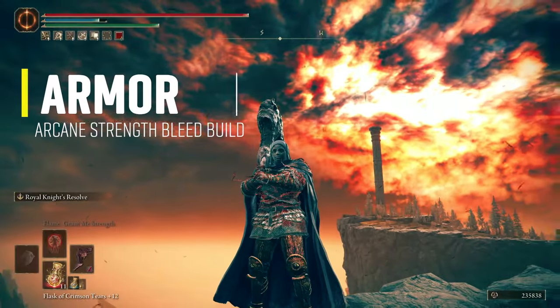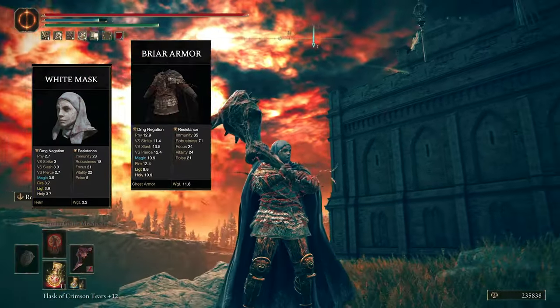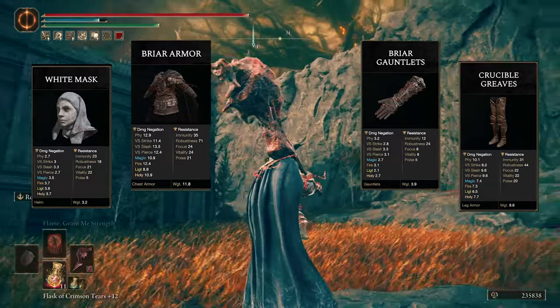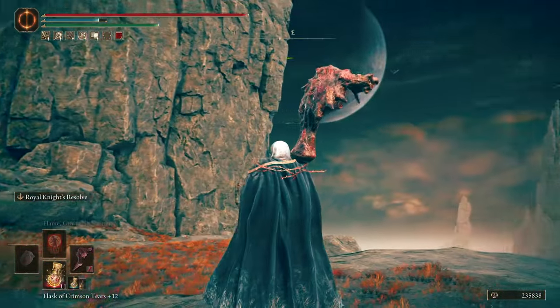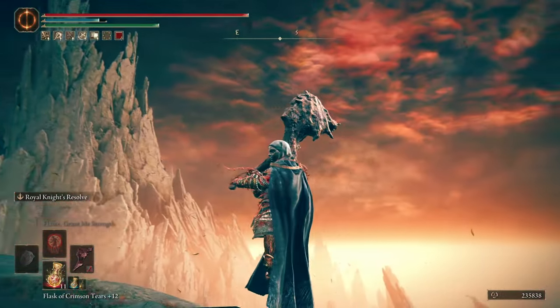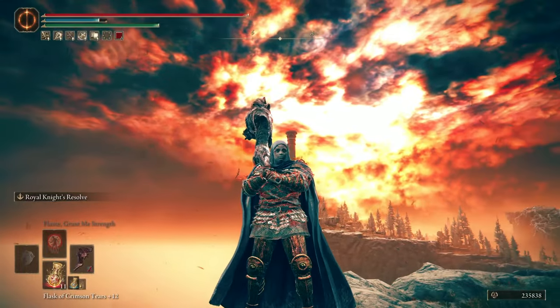The armor I'm running with is a combination of pieces: the White Mask, Briar's Armor, Briar's Gauntlets, and Crucible Greaves. The idea was to wear a cool looking armor like the Briar's set that matches the Bloodfiend's Arm, but I wanted to increase Bloodloss buildup, so I added the White Mask, and to reach the magic number of 51 poise, I changed the boots for the Crucible Greaves.